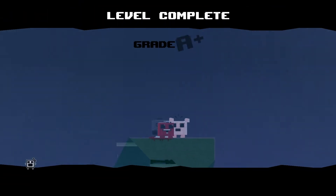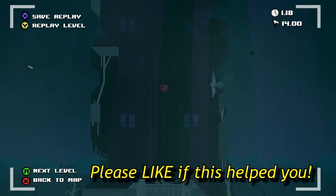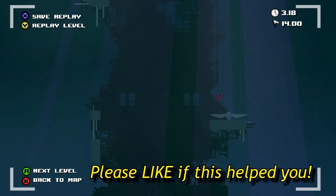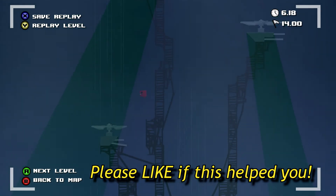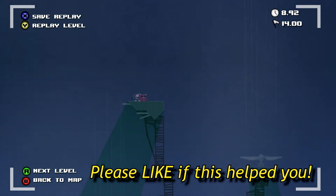To get the grade A+, you'll have to work your way up using the big blowers' air flow. The trick is to enter the current as near as possible to the blower, so you can reach maximum height. Use all of them and you'll reach Bandage Girl!